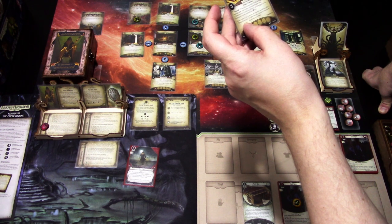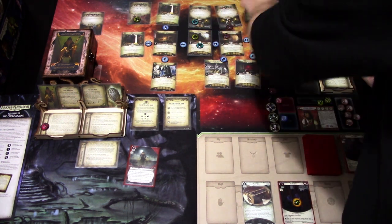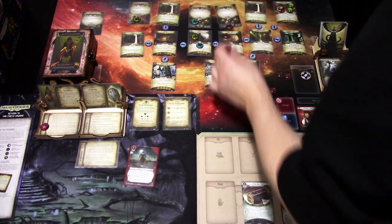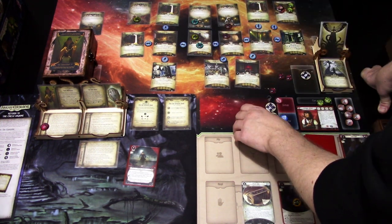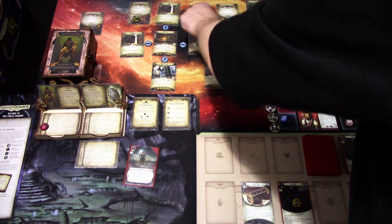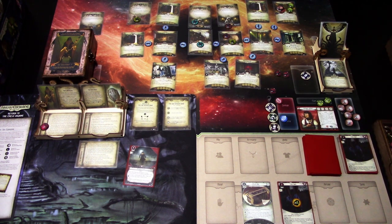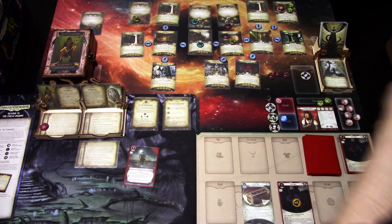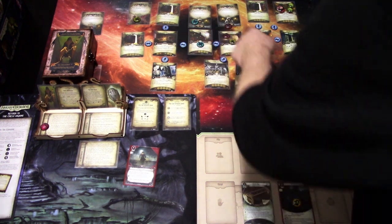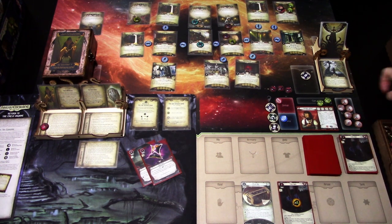We move into Ceremony Room. Forced: when the round ends, each investigator and each ally asset in the Ceremony Room takes one indirect horror, cancelled if an investigator controls the Skull Key. This is a victory point location, but we're running low on resources for investigating. Maybe we'll check if the last door has the key we need. Last action: investigate three versus three — auto fail. Upkeep: draw Alter Fate level 3 and gain one resource.